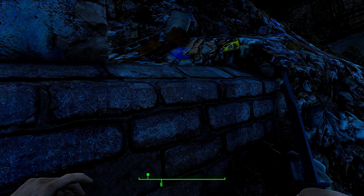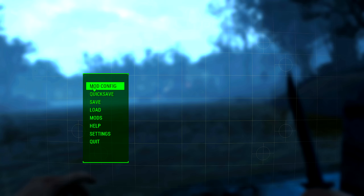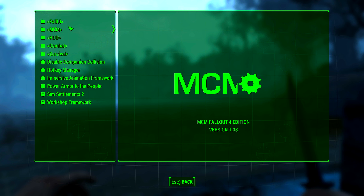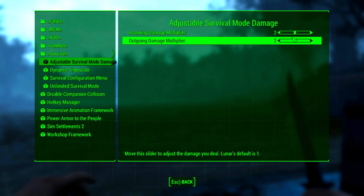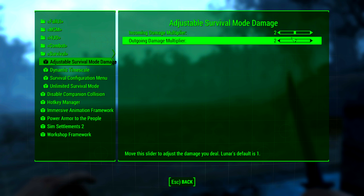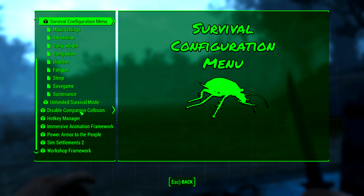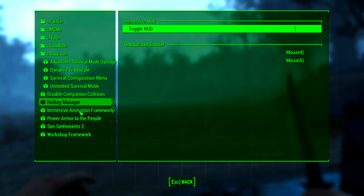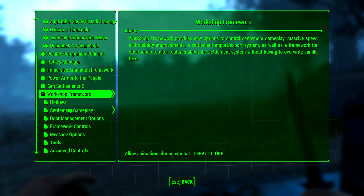Very interested to see what is over there. But let's add a quick save and go into mod config — I'll show you some of the settings I'm using. Adjustable damage — I have these set to 2. They are higher than Lunar's defaults, but it makes it more realistic in my opinion. Timescales default. All of the configurations are default. Pretty much everything is default besides that so far.